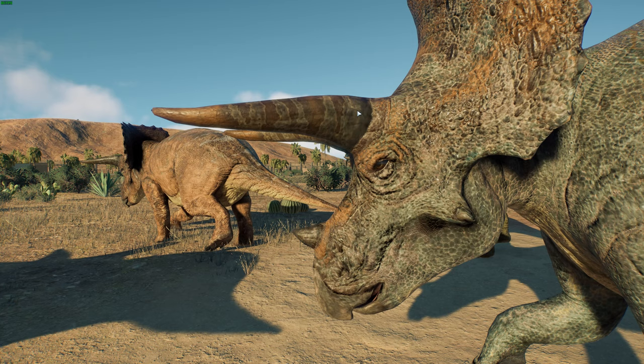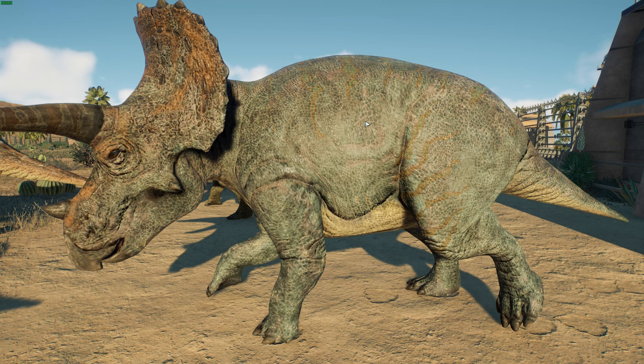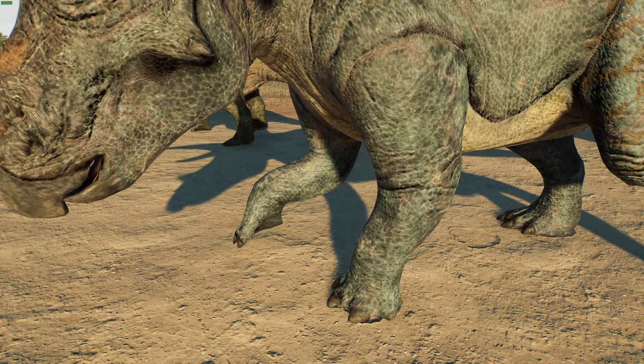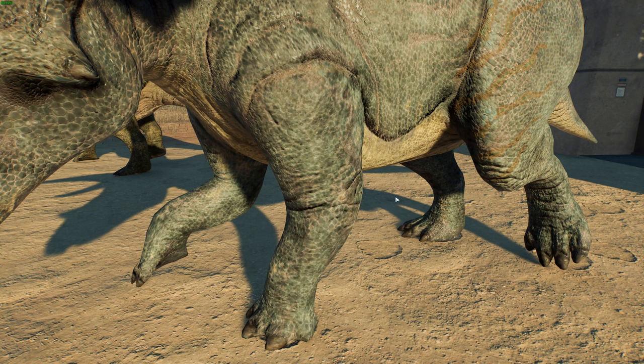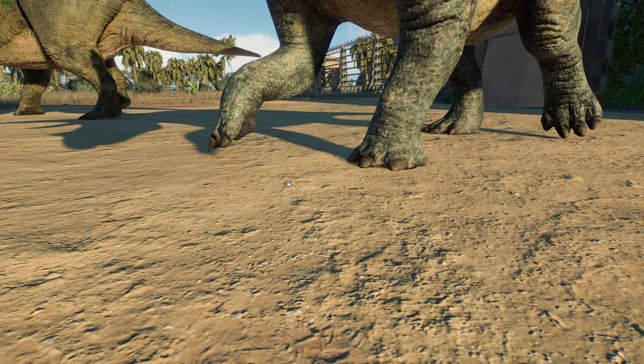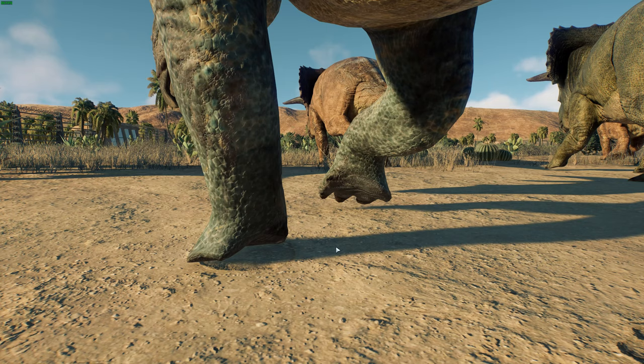Moving to that big round body — ceratopsians in general have a very round, oval body almost like an egg. They've got very massive forelimbs that are a bit more squat, which probably helps bring their head closer to the ground and lowers their center of gravity for charging. The feet show changes too: digits four and five don't really have nails but the first three do, and there's a fleshy foot pad which fits what we know of Triceratops feet.